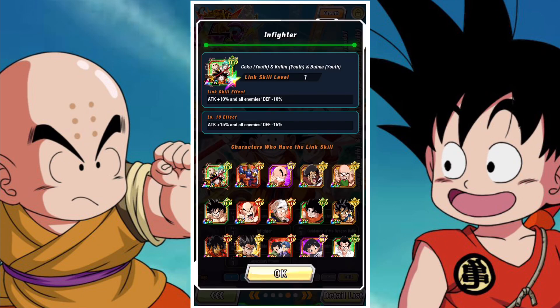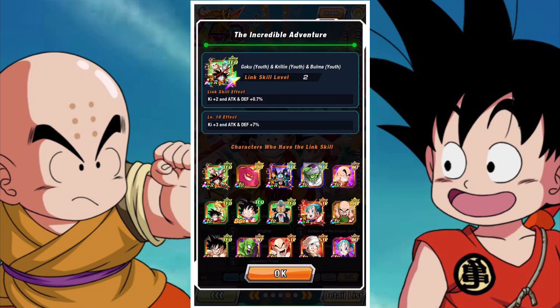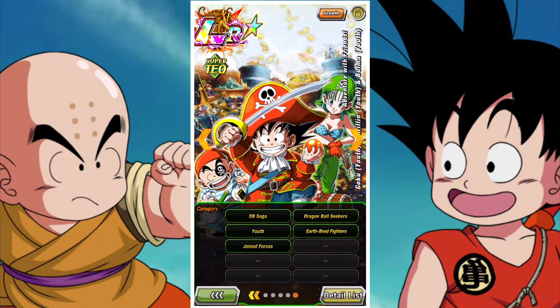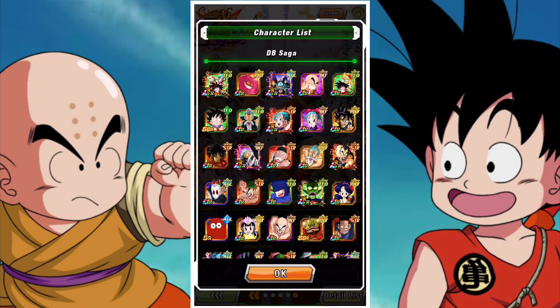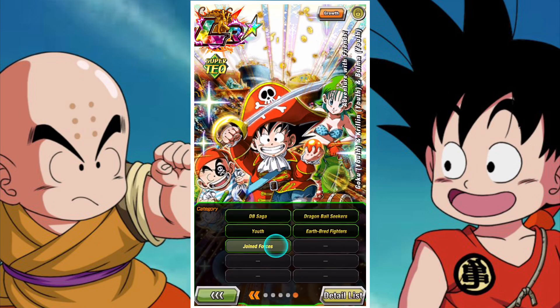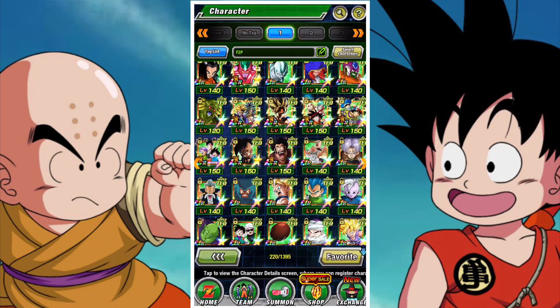Their active skill can be activated when facing any single enemy whose HP is 50% or more, when all allies attacking in the same turn are superclass DB Saga category characters. When activated, they get plus 30% evasion for one turn and disable a single target enemy's action once within the turn.